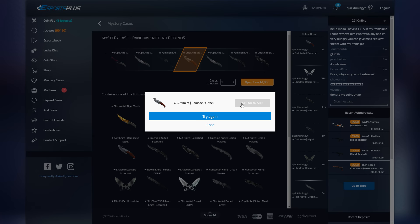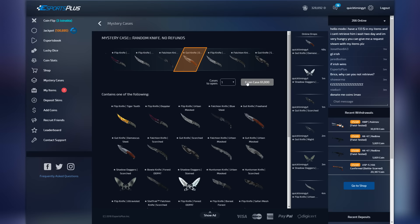Yo — that must be the most expensive knife I've had so far: Gut Knife Damascus Steel. I'm assuming this is not Factory New because Damascus Steel Factory New goes for about 68,000 to 70,000 coins, and this one is only valued at 42,000. So yeah, that can't be Factory New. We've got one more knife case to open — let's do this!